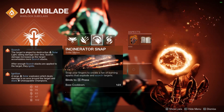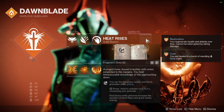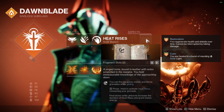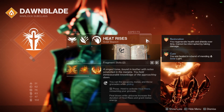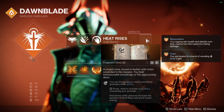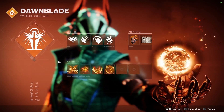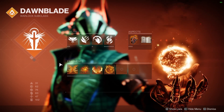What makes the Incinerator Snap come back so quickly is Heat Rises. You want to make sure you have Heat Rises on, and in particular, if you look down at the bottom of the description, it says final blows while airborne will increase the duration of Heat Rises and grant melee energy back. You don't actually have to have Heat Rises active to proc this buff — as long as you are in the air and you get a kill, it will grant you melee energy back. So if you combine Heat Rises with Incinerator Snap and these fragments to create maximum Scorch stacks and huge ignitions, it's going to be absolutely insane.